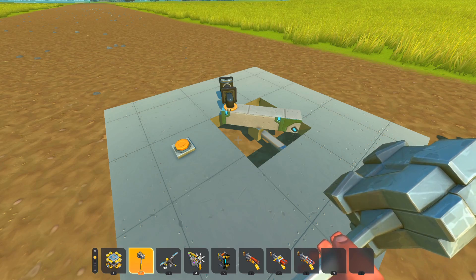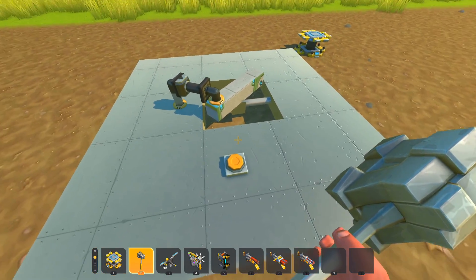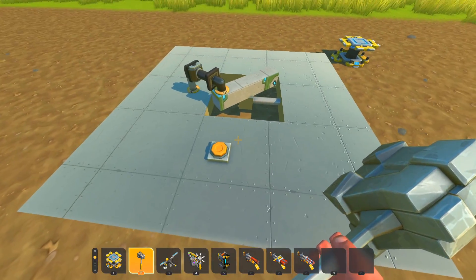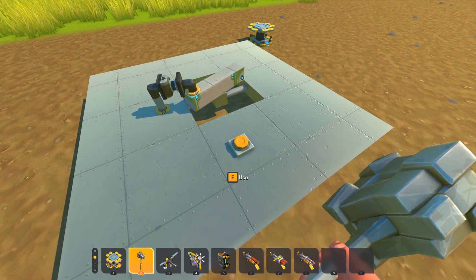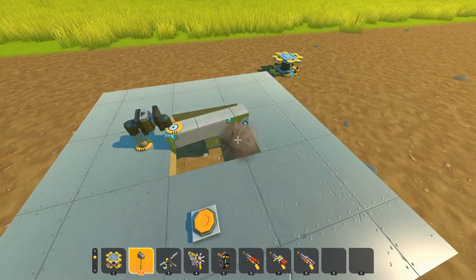With this combustion piston mod I'm working on, you get pistons that work more like the piston you would see in a real life combustion engine, which has a more immediate force. But otherwise can work as a slider.